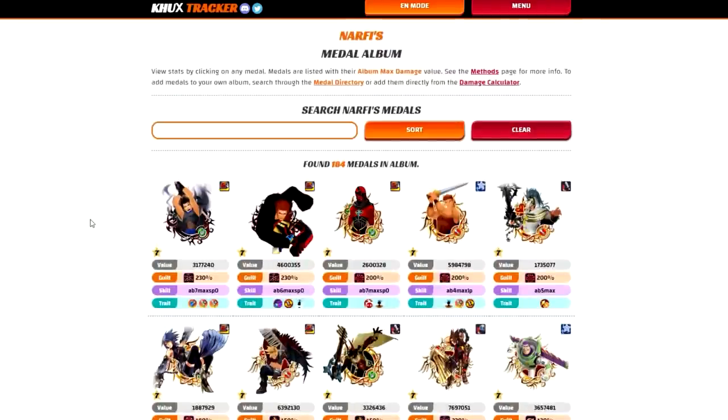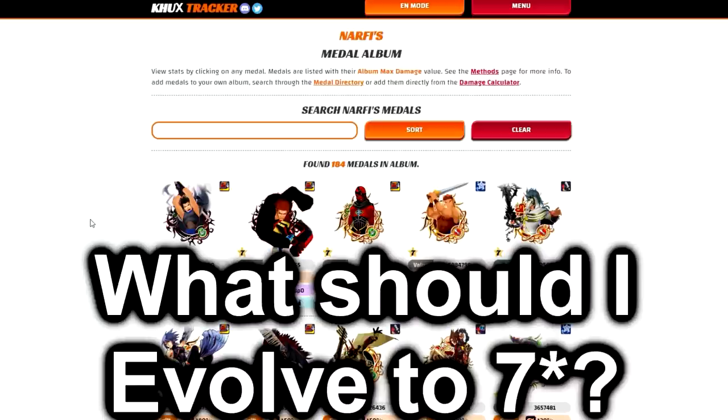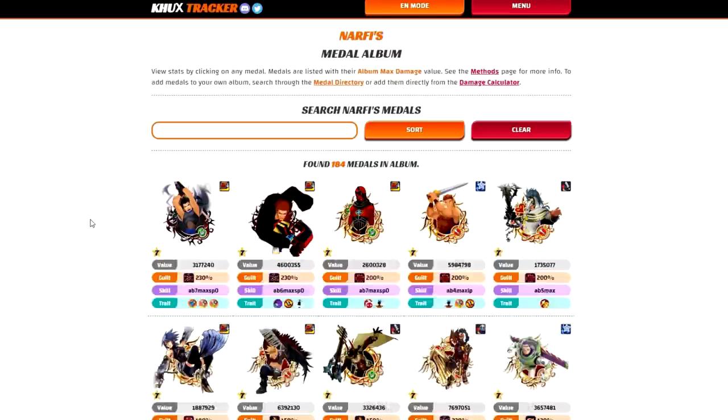The first question: could you please help me prioritize medal upgrades? Quite a few of my good medals don't have great skills and I'd like advice on which ones are most important for improving, especially for PvP. So we're focusing on what he should look at to make his setups better, with a focus on PvP. He asks what he should evolve to 7 star and gave me a list of blue fairies in his possession. Hopefully it's not too late — even if you've used some fairies already, this video will give you insight on what to focus on next.